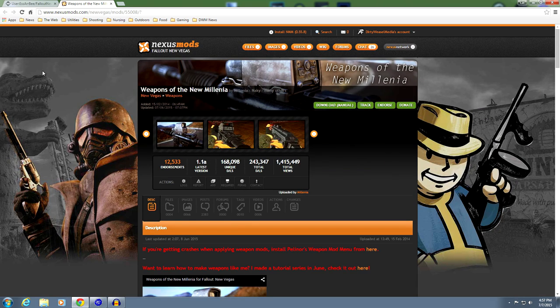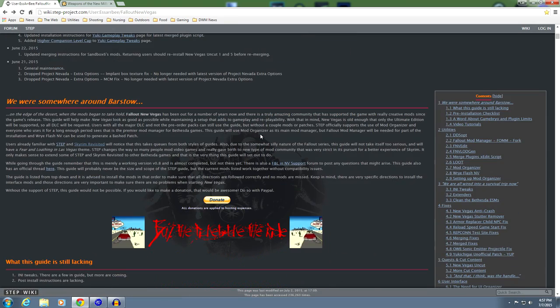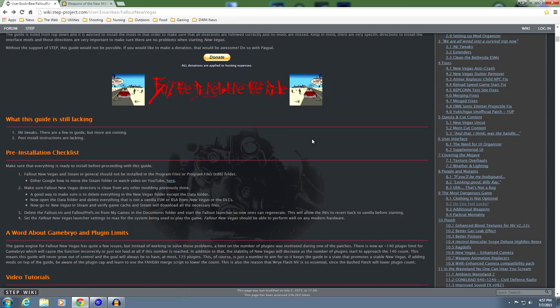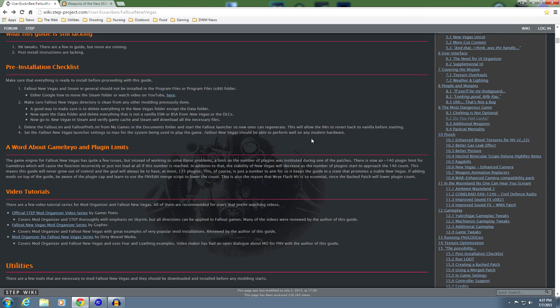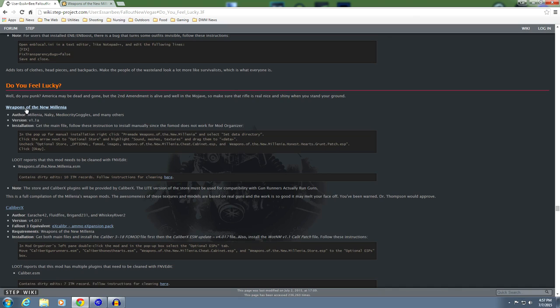The first thing we're going to pull up is Asterby's Fear and Loathing in New Vegas. This is one of those times that the guide is going to be invaluable to us because there's a lot of instructions that need to be followed - it's too hard to remember them all by memory. What you're going to go to is Section 9, Most Dangerous Game, come down to 9.2, Do You Feel Lucky? And you can see Weapons of the New Millennia is right there.